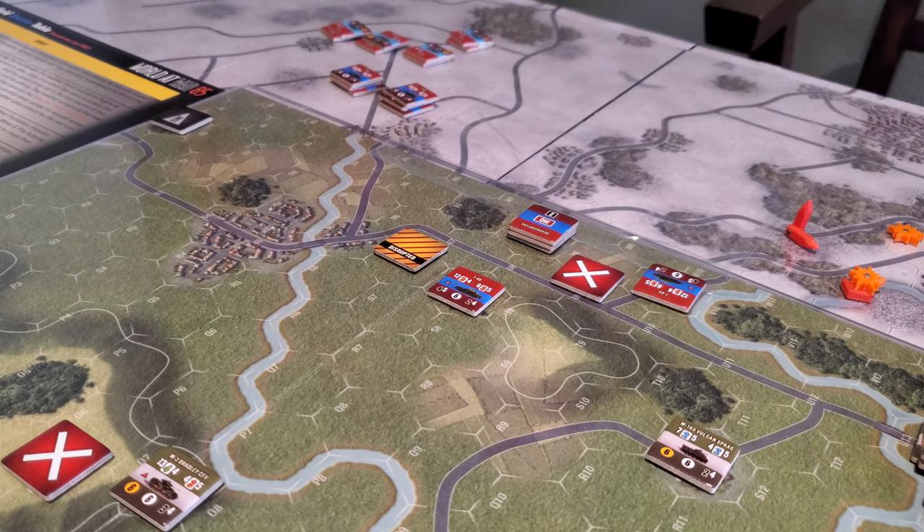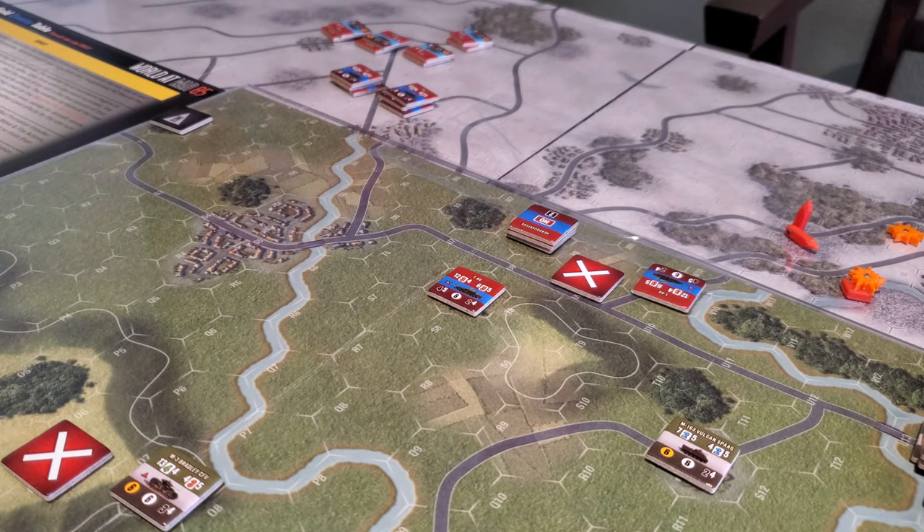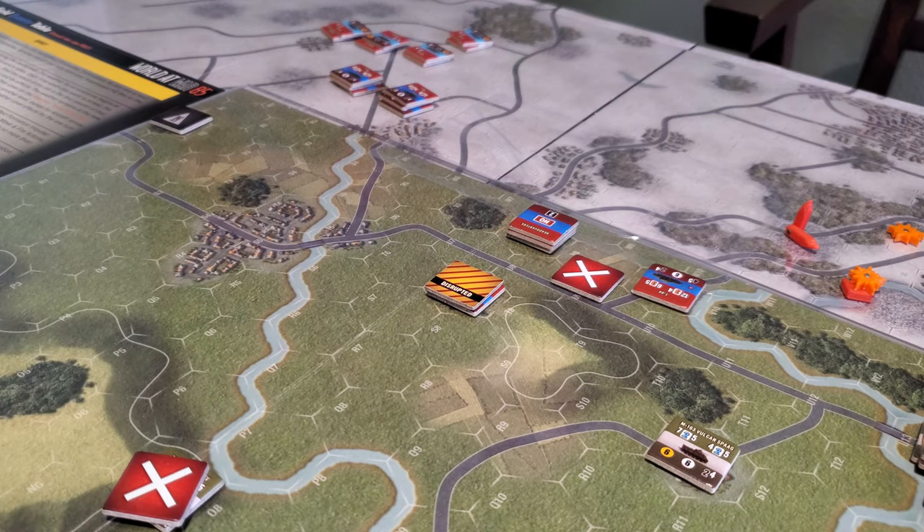And he rolls 2 saves — a 6, a 4, a 1, a 1, and a 3. The net result when we net out hits versus saves is one net hit. So he's going to be disrupted, which is great for these guys, and these guys become ops complete. And that is a quick little snapshot of a fire action there.